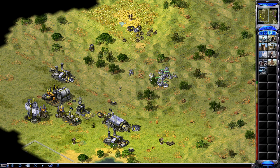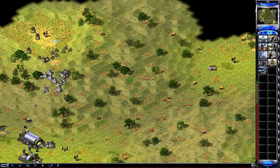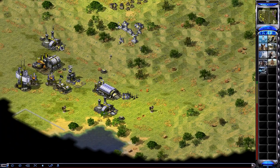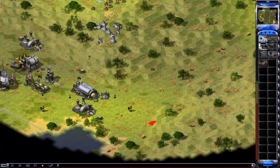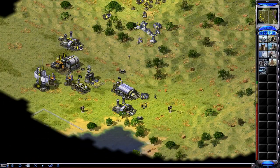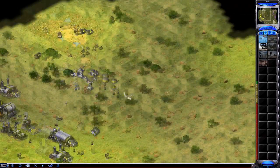Paradrops up there so that way they can soak up some damage if he tries to get my miner. So I actually want the regular GIs in my next Battle Fortress because the regular GIs are really good at taking out drones.